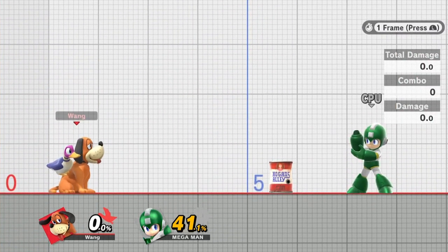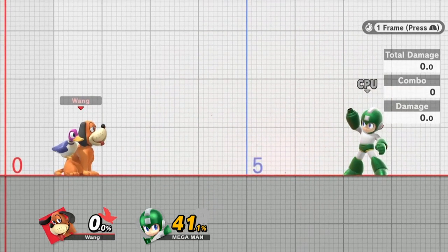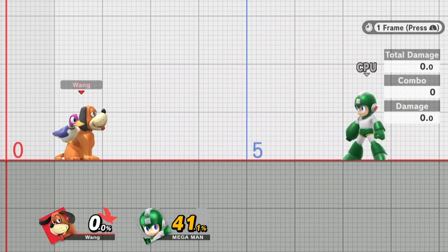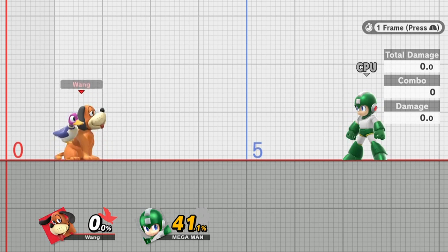Overall, after you do that fair at 0 to 20-30%, make sure you pull back to reset the situation. If they happen to be off stage, you can start a ledge trap scenario. That pull back on the end of the fair is really important unless you know they have a habit of air dodging or jumping away. If you don't know their habits, just always fade back to keep yourself safe.